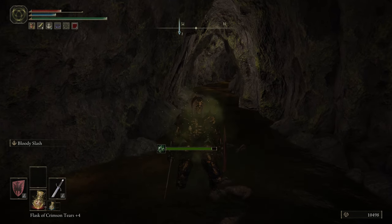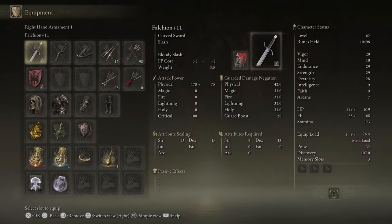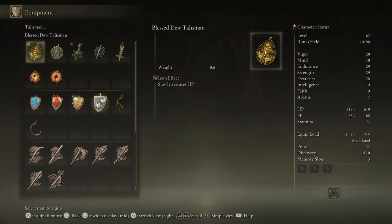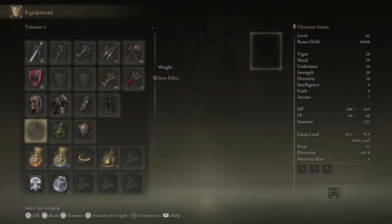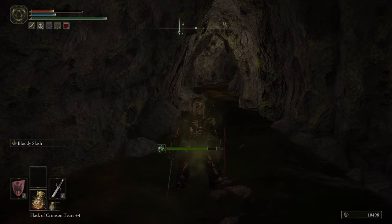The Blessed Dew talisman is quite handy because it actually heals you slowly over time. It doesn't heal you for that much, but what it does is help you against poison. Poison areas, which there are quite a lot of in this game, basically become a cakewalk.